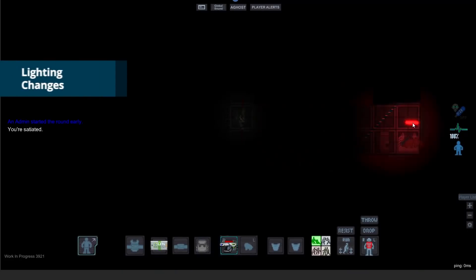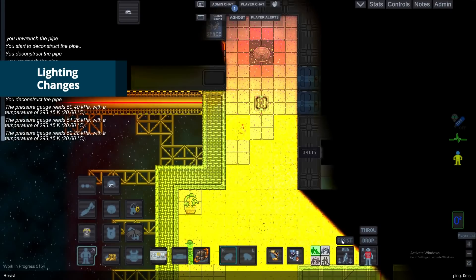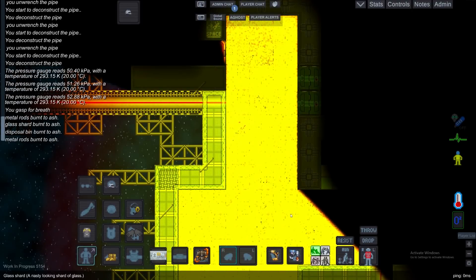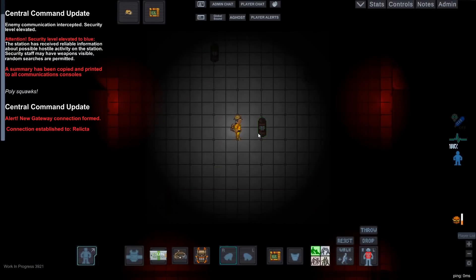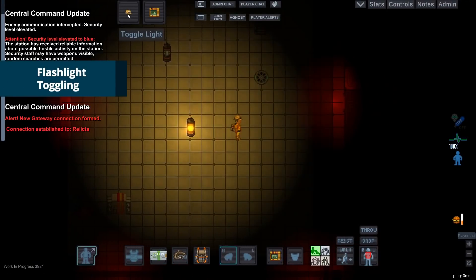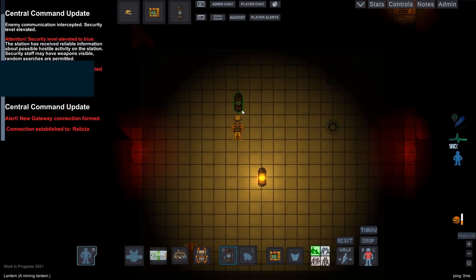Another big overhaul has been made to the lighting and raycasting of the game, giving things a more dramatic flair at low light. To complement the lighting changes, some color and hue alterations have been made to flashlights and lanterns, which can now be toggled on and off, just in time to get your spook on.